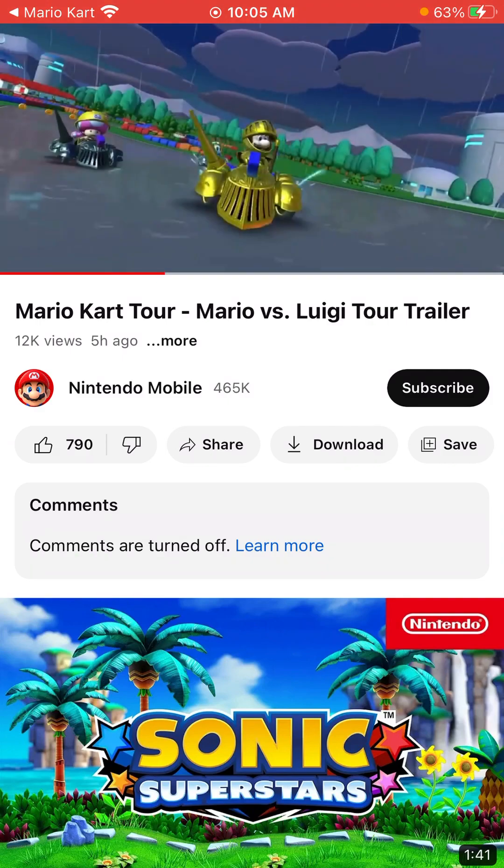Here is Luigi Circuit, this looks really cool. We have some buildings in the background — modern buildings, kind of weird, they have blue glowing neon lights, that's kind of interesting. We have Gold Knight Luigi with his cart — I keep forgetting cart names — but we have the gold variant of that version of the cart too. The track looks really great, love all the details: mountains and buildings in the background, everything looks really cool.